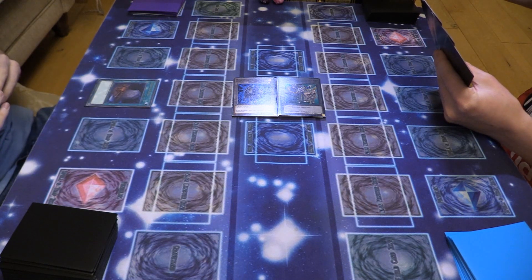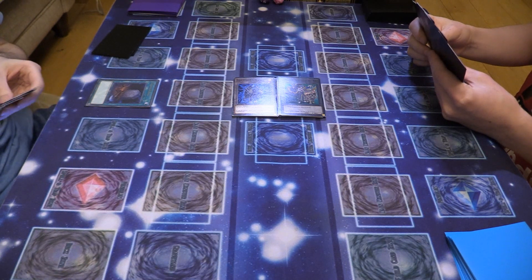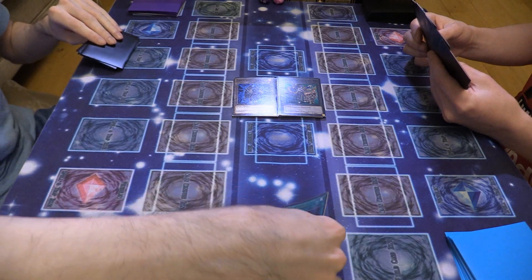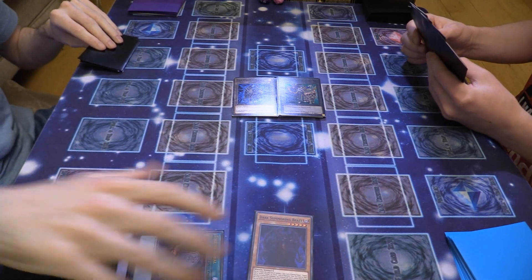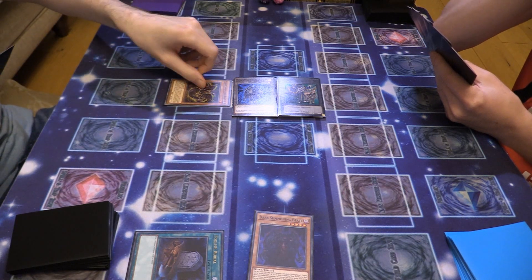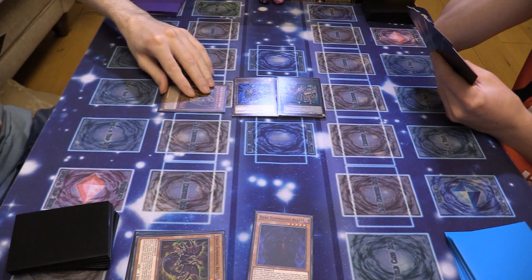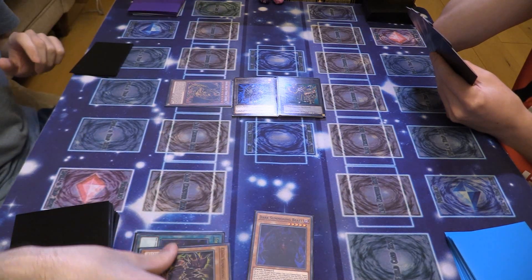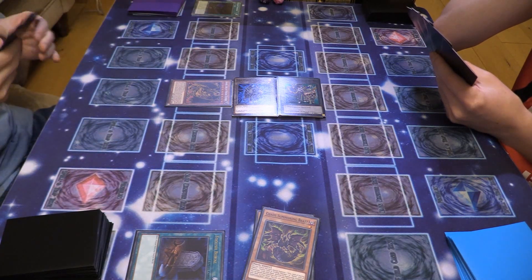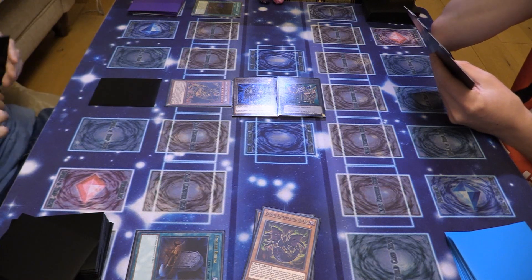I'll take Phyllisboro. I will dump Dark Summoning Beast, activate Dark Summoning Beast — banish him to add a Sacred Beast from deck to hand. I'll take Hamon. I will normal summon Chaos Summoning Beast, activate the effect, tribute for cost to special summon Hamon from my hand. I'll activate Chaos Summoning Beast — banish him from the grave to add Fallen Paradise. Activate Fallen Paradise, activate the effect to draw two. I'll set a card and end my turn.